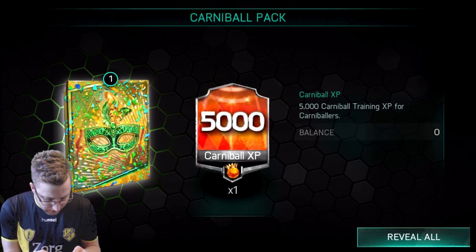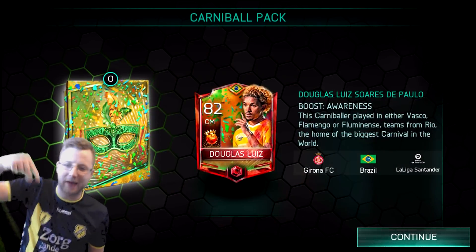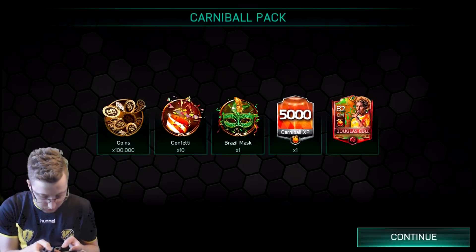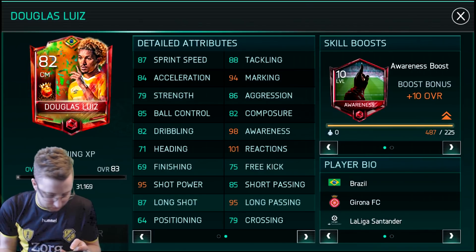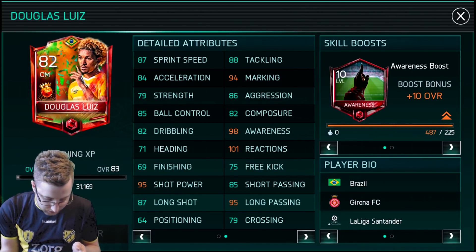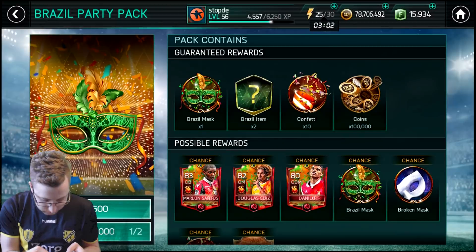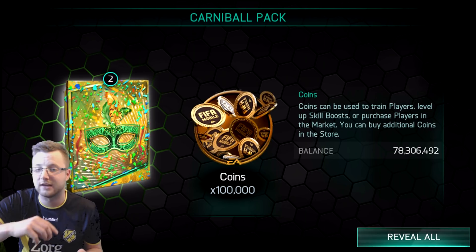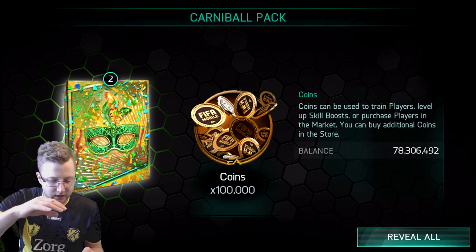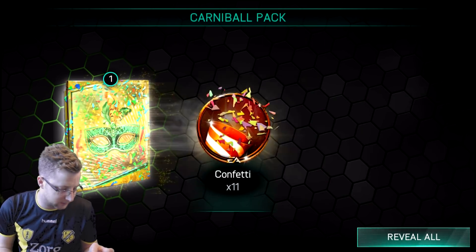Out of the first pack we get 10 confetti, a Brazilian mask, and 5,000 Carnaval points — and we pull ourselves a player! I love the card art on these cards. We pull Douglas Luiz out of that first pack. Very nice. Some decent stats — center midfield with 94 marking and 88 tackling. I'll definitely take that luck on the first pack. The players are all auctionable, and they'll also become available at the end of the event, same as team of the year.